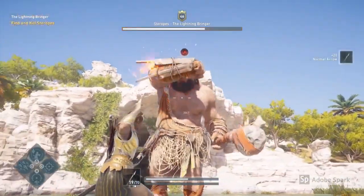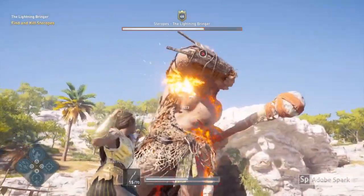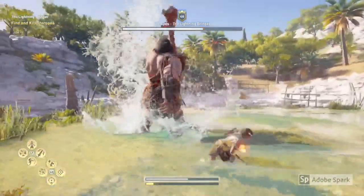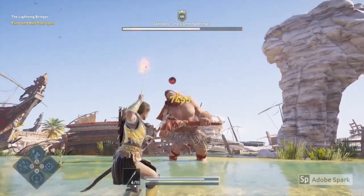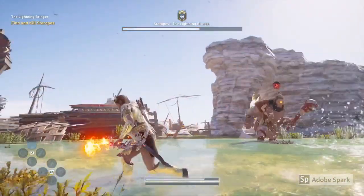I am aiming for his eye and I'm still just going to keep firing those arrows at him and keep remembering to dodge. Again, make sure you keep your distance — that's why your bow is really good to use — and keep dodging the attacks.